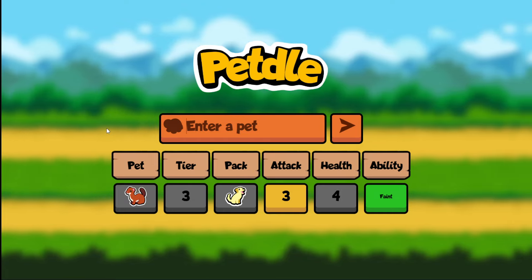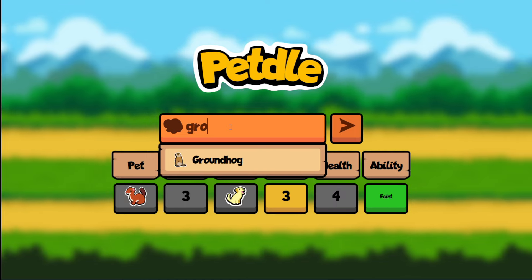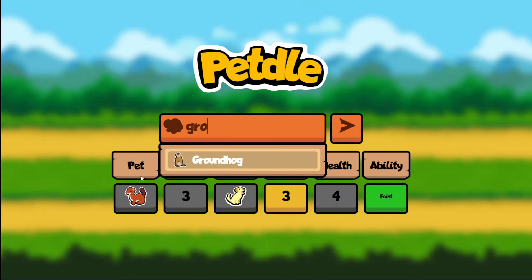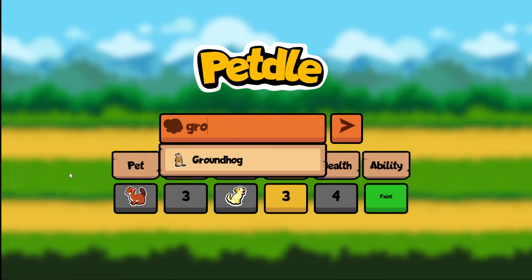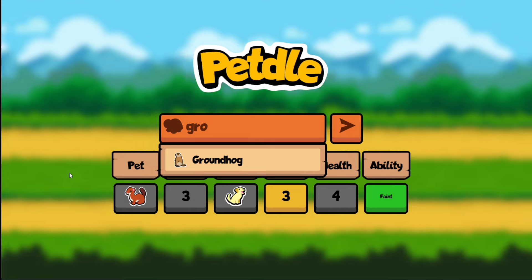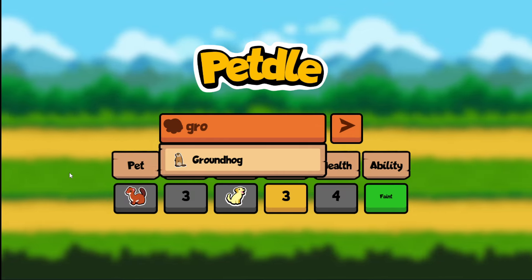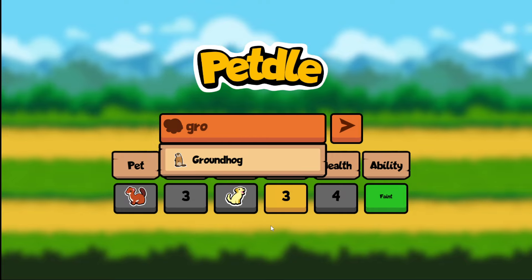So a faint unit that is either 2-1 or 2-2 that belongs to a pack that is not golden. I immediately thought of Groundhog but Groundhog is a golden pack pet so it is off limits. What else do we have? We have the cricket which is tier 1 as well — a faint pet — but unfortunately it has 1 attack which is not adjacent to 3.